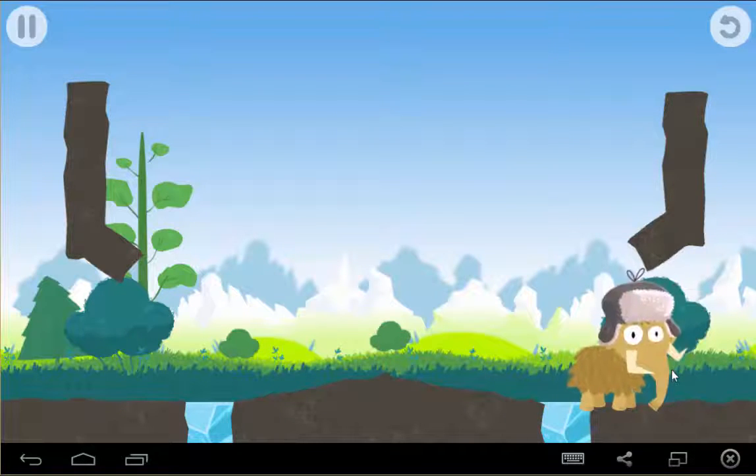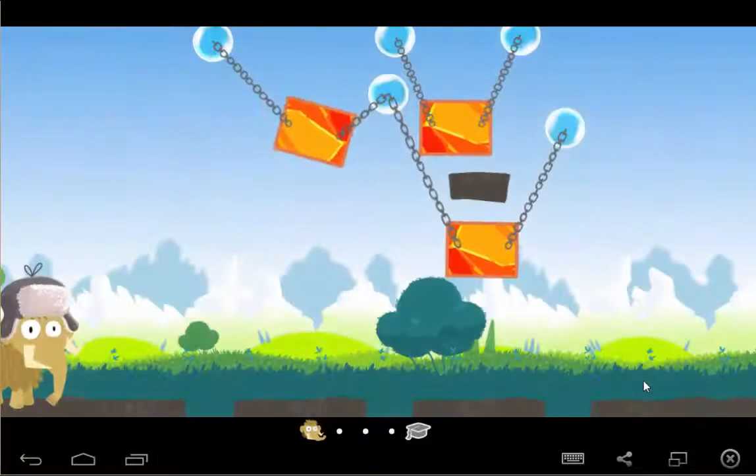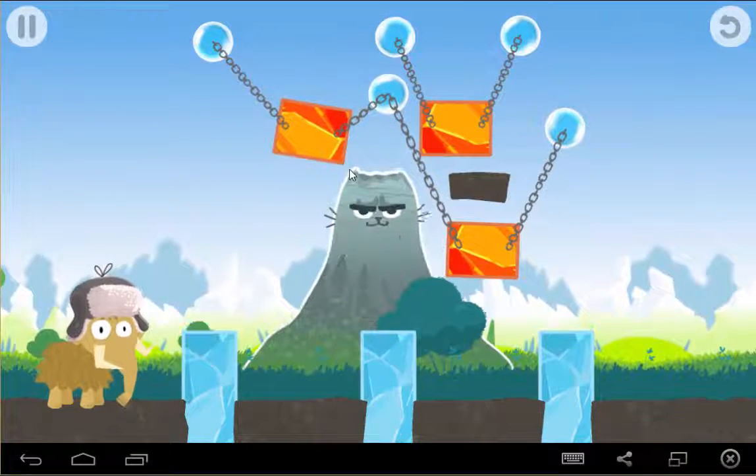Look, there's a hat! Cool, he's got a cool hat. He's really happy now. And it shows our progress down at the bottom. There's the angry volcano again.